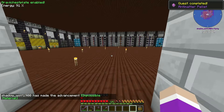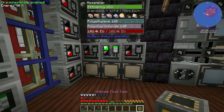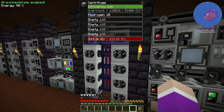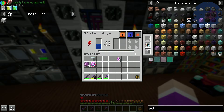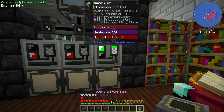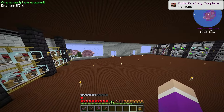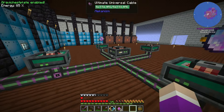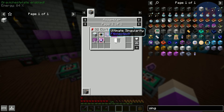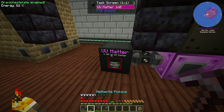We have our two antimatter pellets. We're waiting on one more singularity from the assembler. I turned a previous singularity into an upgrade, so we need to speed up the assembler. The nuke is combined with an ultra dense metal ball in an implosion compressor to make our singularity. Singularity in the center of the empowerer setup with two antimatter and two qubits - give it some time and this should give us our ultimate singularity.